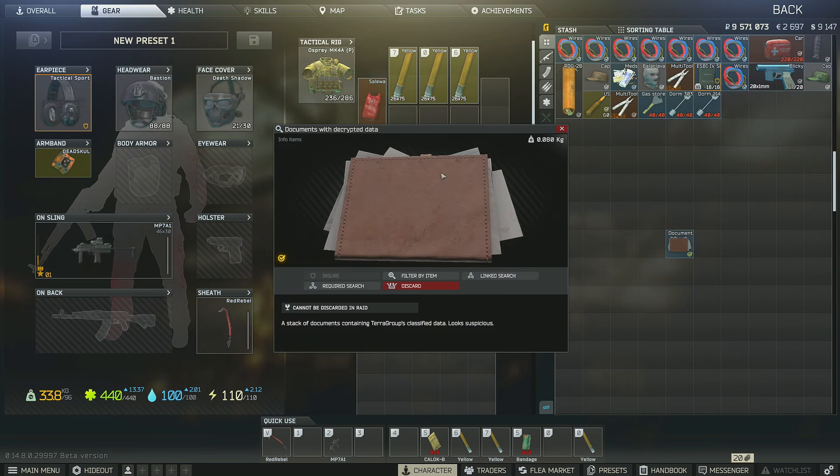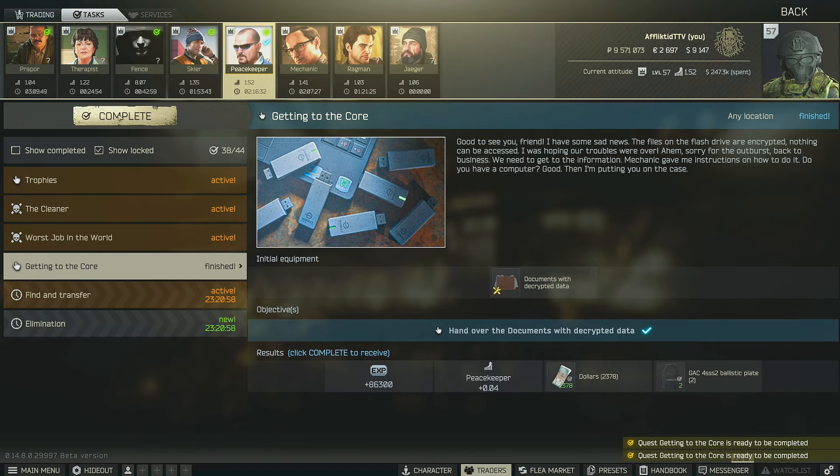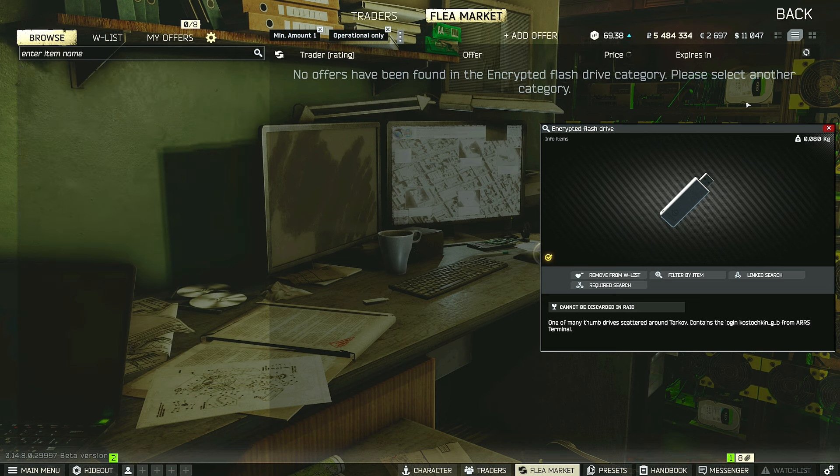Once you have fully decoded the documents, they will appear in your stash for you to hand them over. And another thing you should know is that to get yourself more of the encrypted flash drives, you can get them through dailies or weeklies as task rewards.